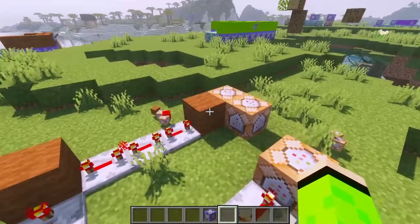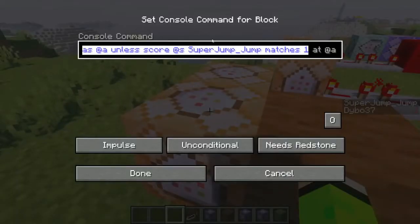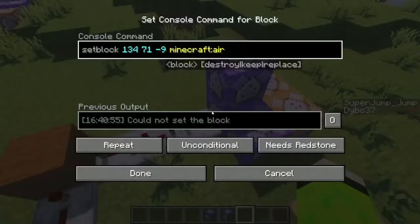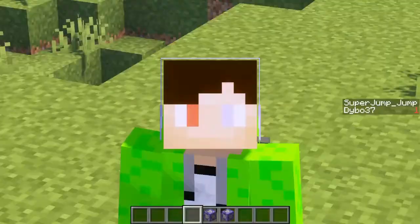Then let's make it so that these two sound effects only play if you haven't jumped yet. To do that I just need to add in this little condition part to both of these command blocks, and now it works perfectly.